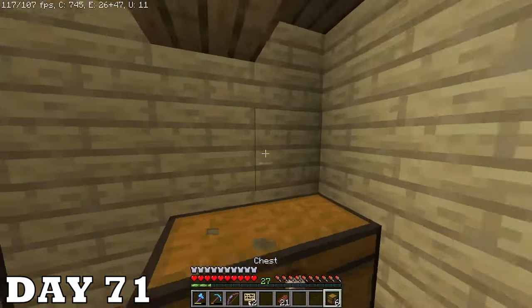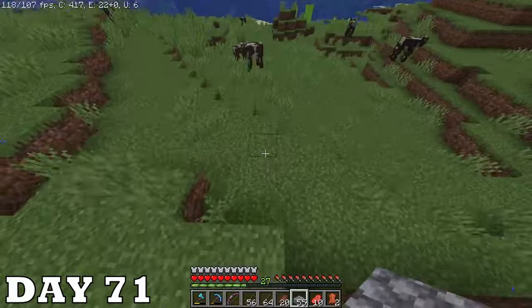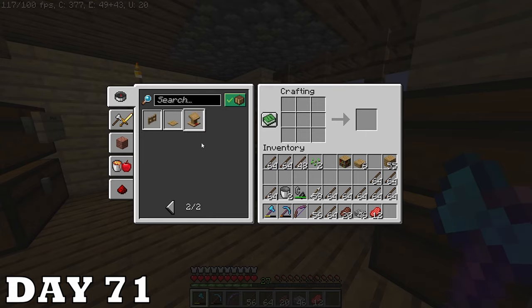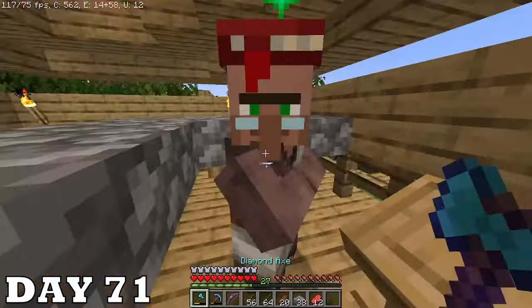Day seventy-one is a momentous day — I finally doubled my storage, I have that many items now. I killed cows the old-fashioned way because the ones in my farm are still babies. Killing babies is fun but you don't get leather from them unfortunately. And then I crafted a lectern — you know what that means. It's time to get mending.